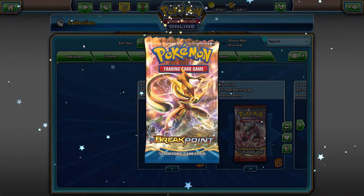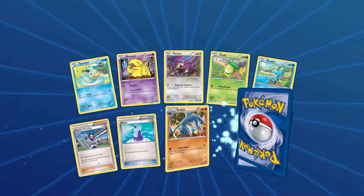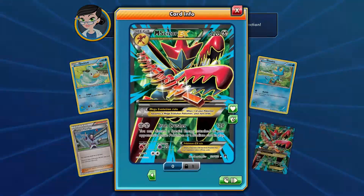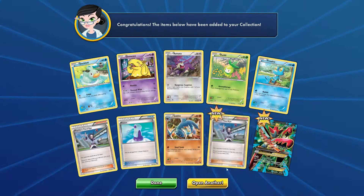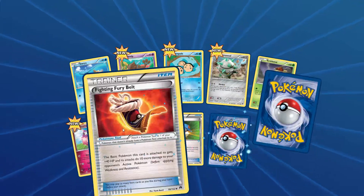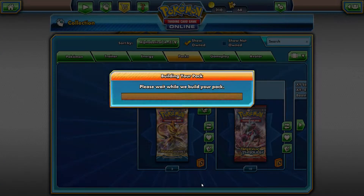Okay, we've got five Breakpoint packs now — let's see if we can get some Breaks. We get a Mega Scizor EX full art — awesome! That's the only Scizor I've got. Breakpoint is quite new for me so I haven't opened that many of these cards.